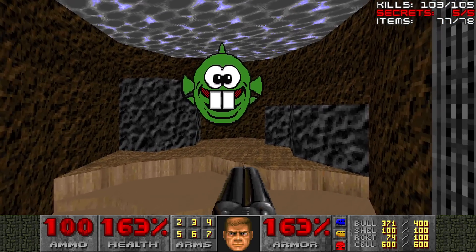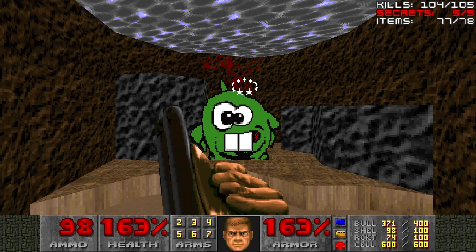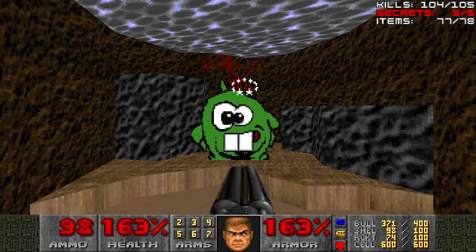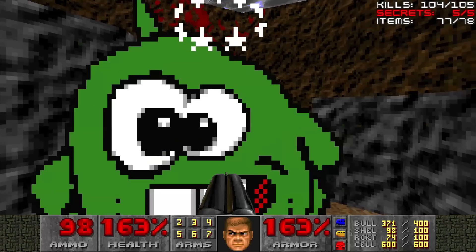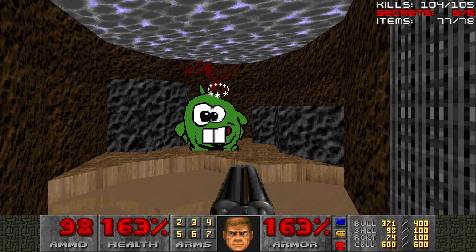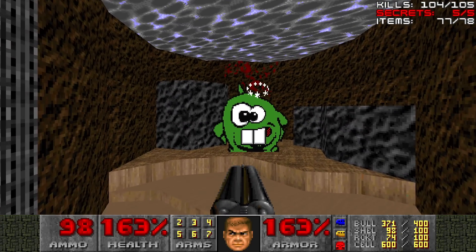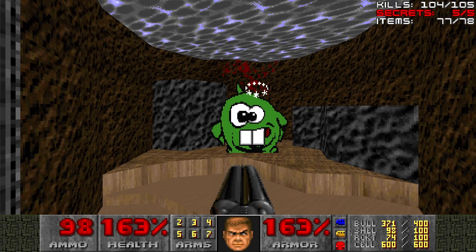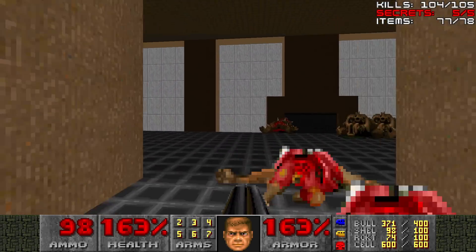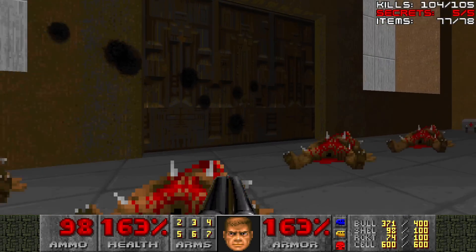Hello there, Dopefish. Dopefish lives. But now he's dead — he does count as a kill. And this guy, this enemy, is from Commander Keen Episode 4, Secret of the Oracle — one of my favorite video games growing up, by the way. Also made by id Software. But he does count as a kill, so we must kill him.